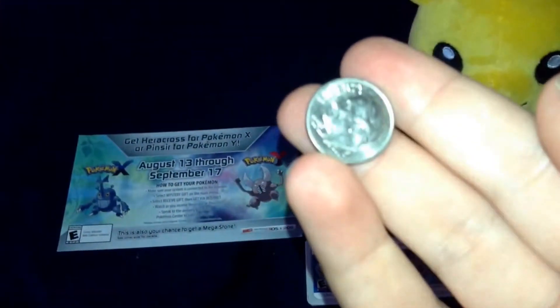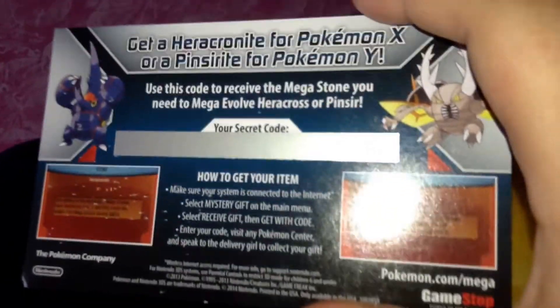You will also need a quarter, or like a dime, or something to scratch the code on the back. This card also has instructions for how to get the Heracronite and Pinsir. So let's get started!